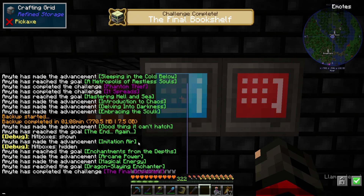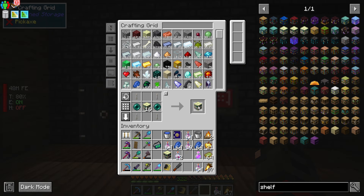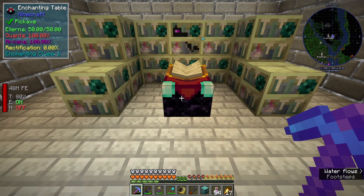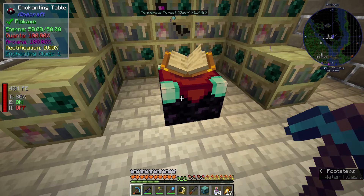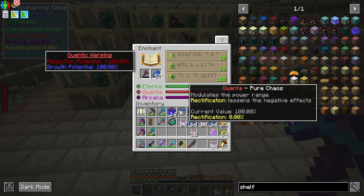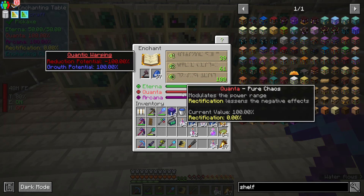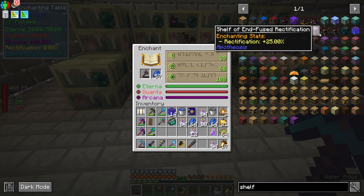Then pearlescent - let's do 16, that will be more than enough. For every single max stat the quanta is at 100, which means this can either end up as a level 200 enchantment or a level zero. So we need rectification - the shelf that saves rectification the best is these guys.